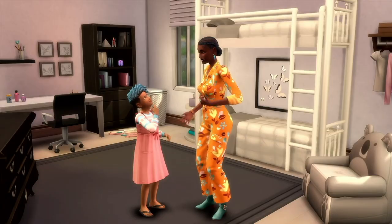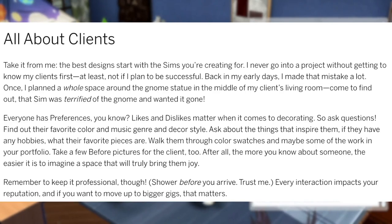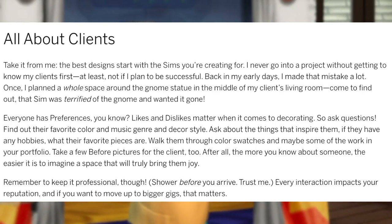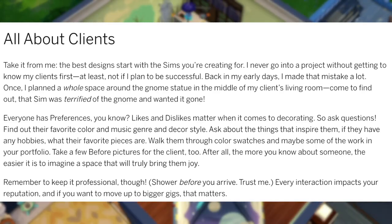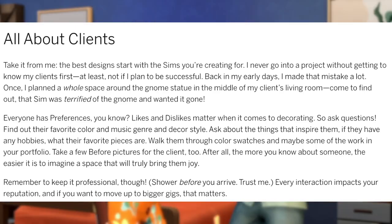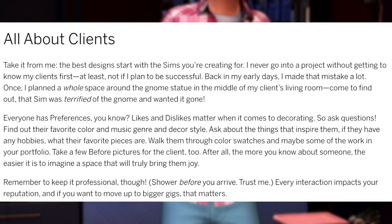First, we'll start off with the blog post. 'Make dreams come true with the new The Sims 4 Pack. Transform lives by transforming spaces in the Dream Home Decorator Game Pack.' The blog introduces a character named Patina Wainscott, who says: 'I'm thrilled you could join me today for Dream Home Decorator 101. We're diving deep into the ins and outs of designing for clients, because it's all about making your clients happy. The best designs start with the Sims you're creating for. I never go into a project without getting to know my clients first.'